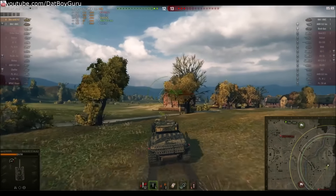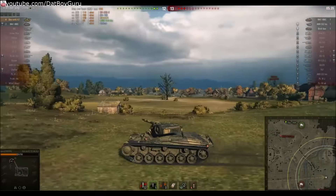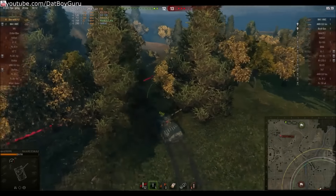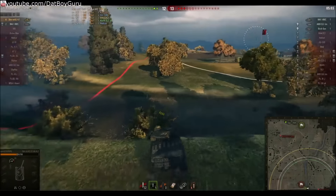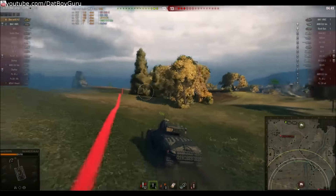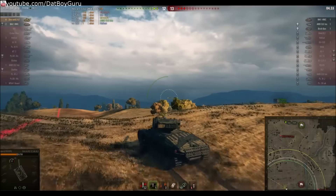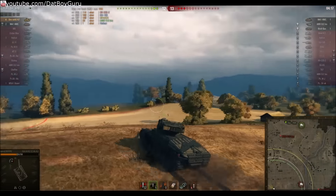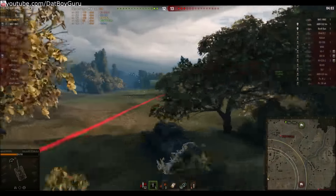The STRV is a medium tank so it's not extremely slow like a heavy — it has a forward speed of 45 km/h, significantly slower than a Cromwell but fast enough to use its mobility effectively. In a situation like this I have the time to drive around and search; I'm not limited to one side of the map. I make my way around to the castle, using the mobility to search for the remaining enemies.